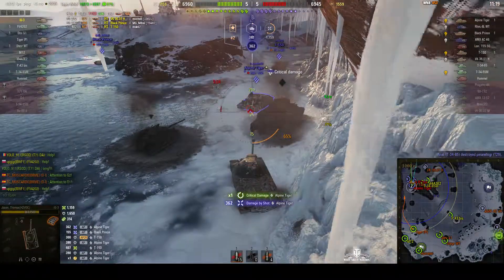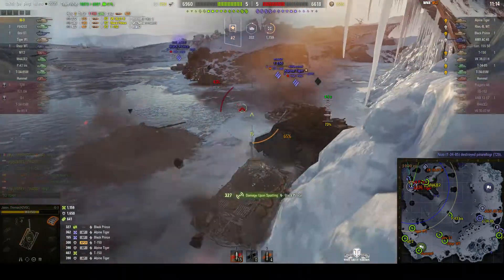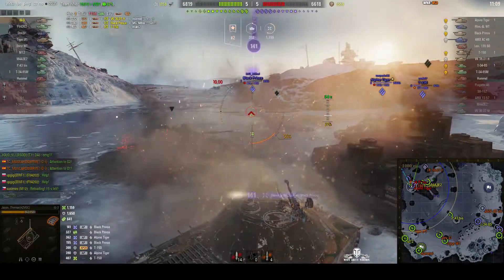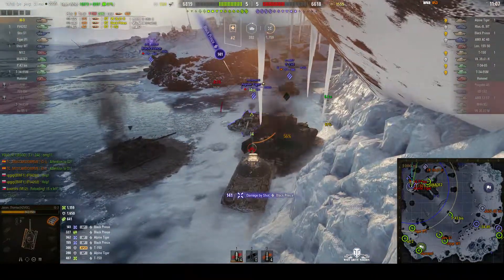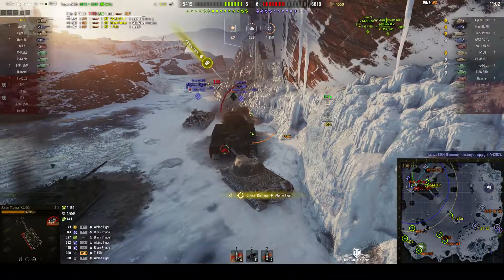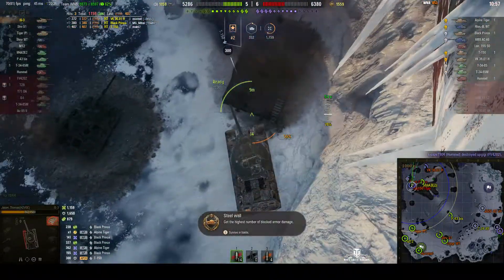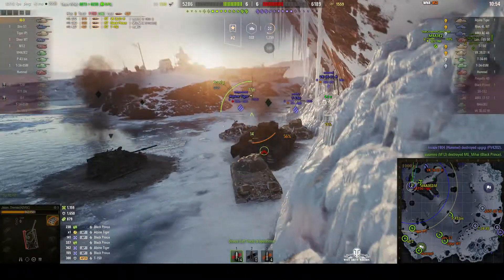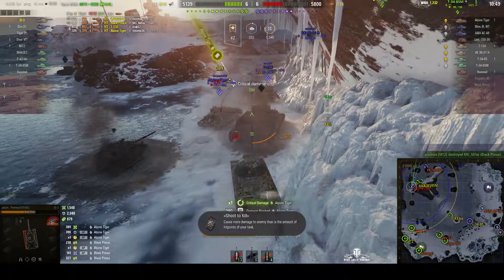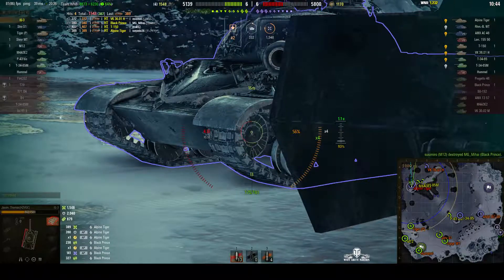We take a big hit from the Alpine but it's a low roll. The Black Prince has taken a round from Marty, and the T-150 keeps pulling forward. Can we put a round into that Black Prince? No — we hit his tracks. We take another round from the Alpine but this time it goes into the tracks. The T-150 is trying to get a shot into us — bounces it. That was a round from the Arty just coming in. Alpine Tiger pulls forward again, hits us in the track, but we get one back — 389, that's average.